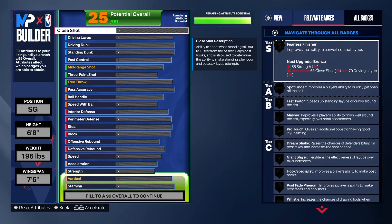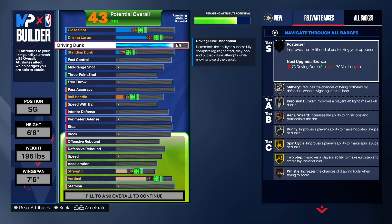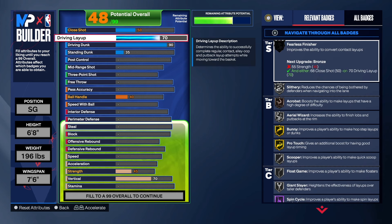Starting with finishing — it's really similar to the other build. We have a 90 driving dunk, taking it up high enough that you might change the build name to a slasher. A 90 driving dunk gives us Pro Off 1 and Pro Off 2, and we get silver posterizer along with silver slithery. We also have some hall of fame badges and a couple of gold badges in there, so you will be a good finisher with this build.